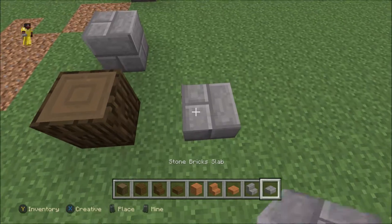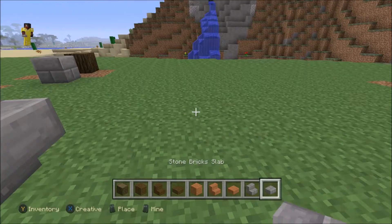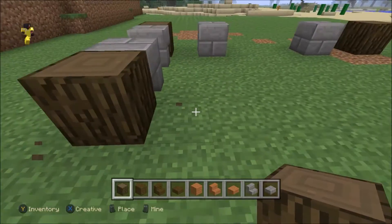Grab your dark oak logs and plan with your half slabs — you should have full blocks of stone bricks for this. You're just going to go around and create a nice little frame. The dark oak logs are marking the corners.